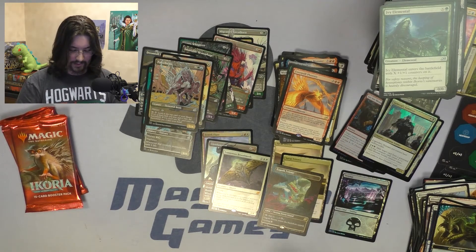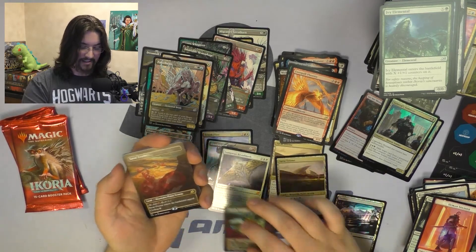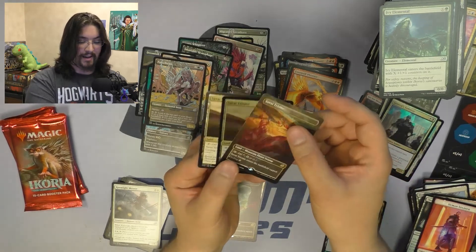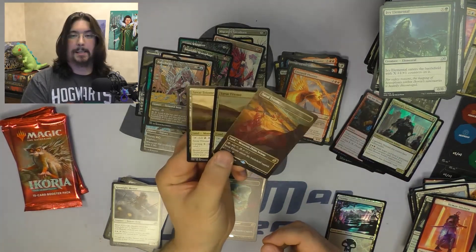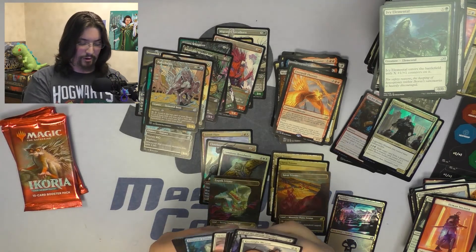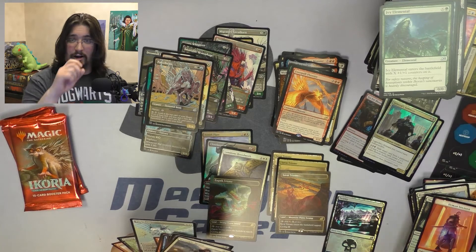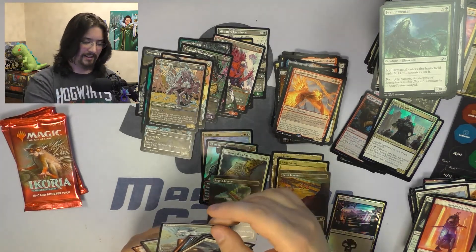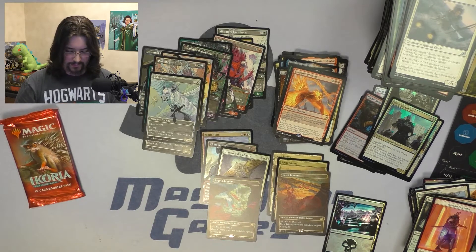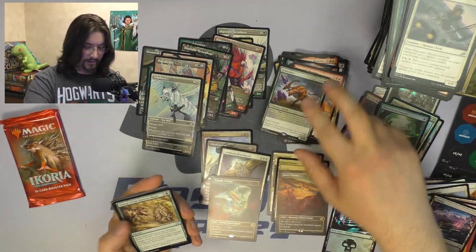Three packs to go — let's see if we can get another amazing hit. We've got an alternate art Savvy Triome! So in the packs we've had a regular Savvy Triome, a Foil Savvy Triome, and now an alternate art Savvy Triome. Yeah, I'll take it. Another alternate art: Volpekeet. Two packs left. We've got a Foil Adventurous Impulse and the non-alternate art Gem Razor — pretty good there.